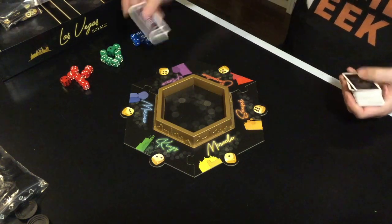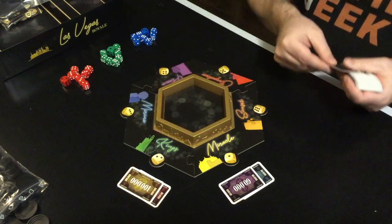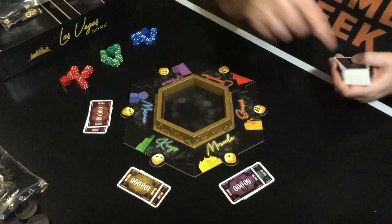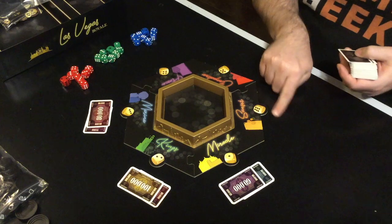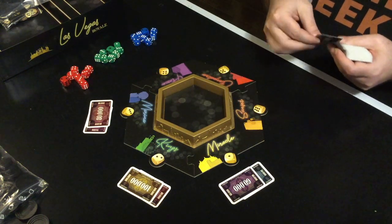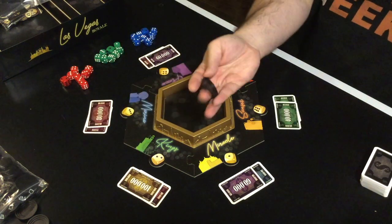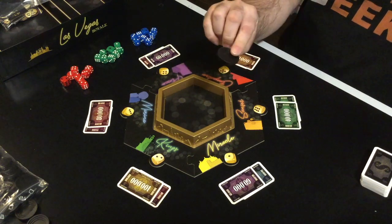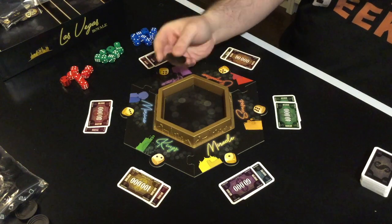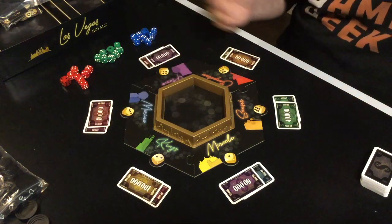Shuffle up the deck of money cards — they range in value from 10,000 to 100,000 in this version, up to 90 in the original. At each casino you're going to deal out two cards at the start of every round. Note this is a little different than what the rules say — the rules tell you to deal out six piles sorted by value. You only need to do that if you're playing with the special powers. Each player also gets some chips, which can be used to skip your turn, with every chip worth 10,000 at game end — but I don't play with these, as they don't appear in the original game.